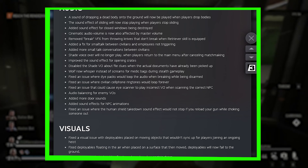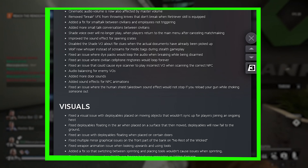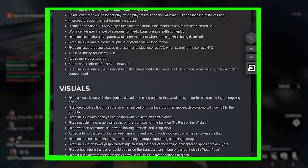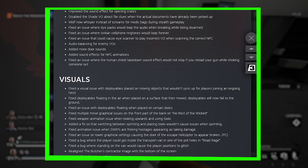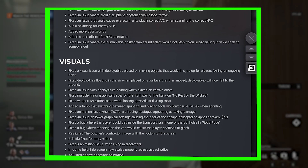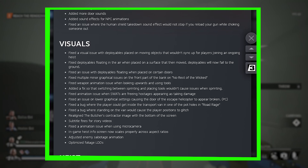Fixed eye scanner when scanning the correct NPC. Audio balance for enemy voiceovers. Added door sound effects. Added sound effects on NPC animations. Fixed an issue where the human shield takedown sound effect would not stop if you reload your gun while choking someone out.